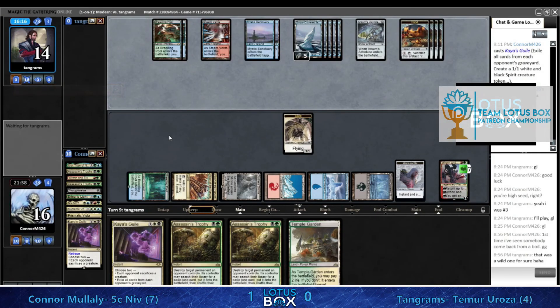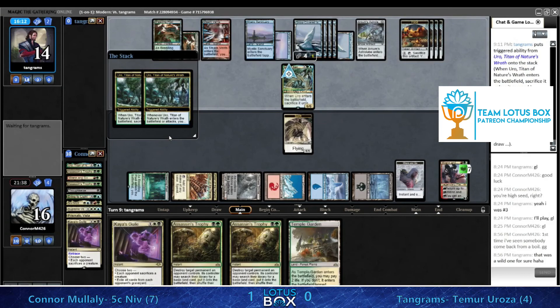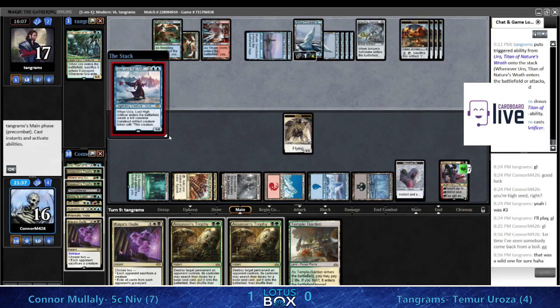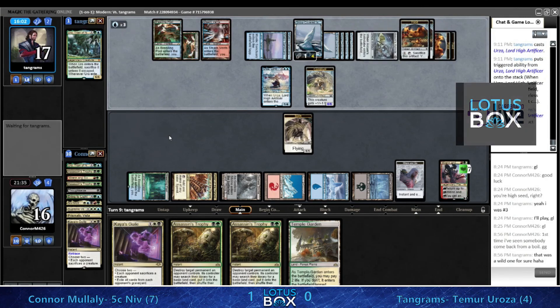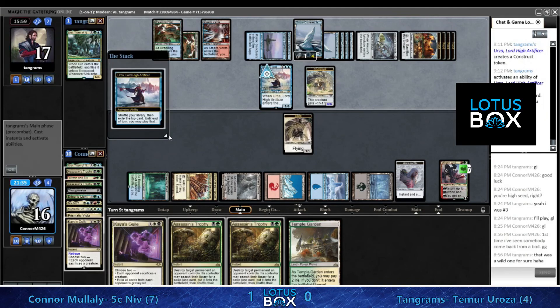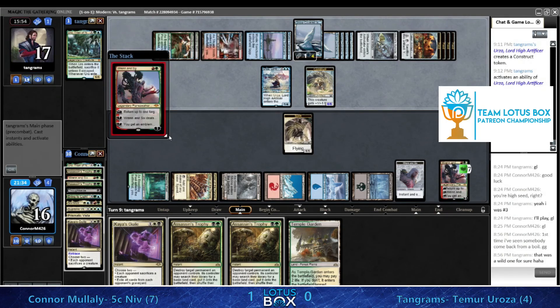I thought there was only one Gust involved in this game. Another Uro - well, it was powerful with an empty graveyard. I think a Boil now - now is a fine time. We've got to deal with this Urza first - it's fine, we've got a Trophy. Goodness, a spin revealing Metallic Rebuke - not gonna do it, feels bad. There's Ren and Six.